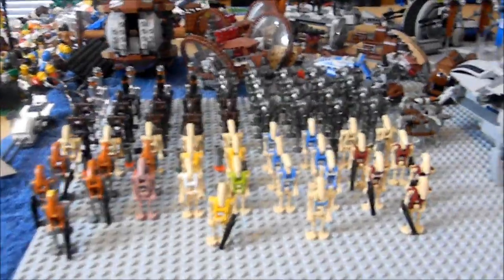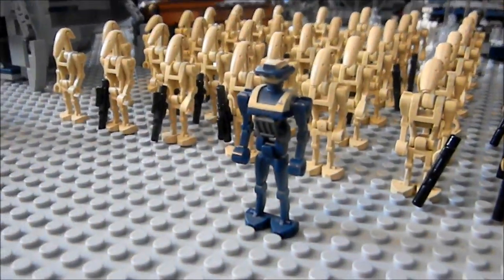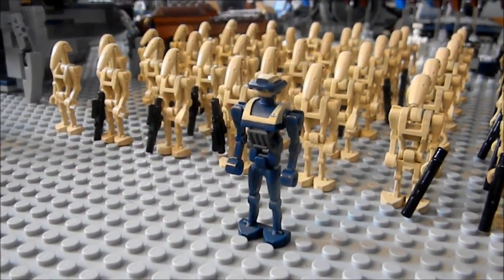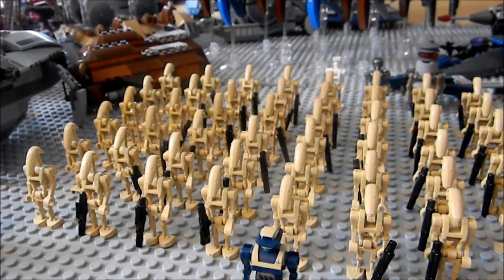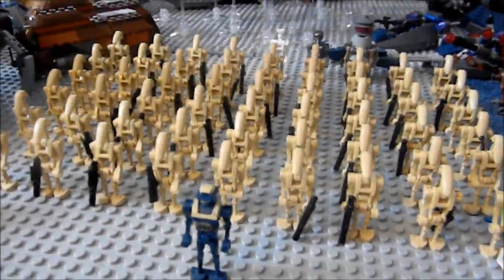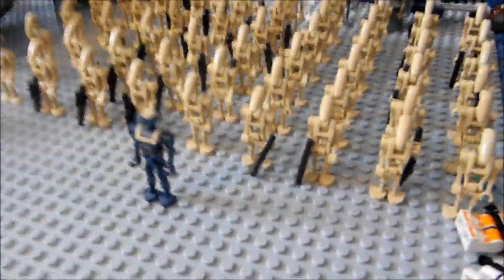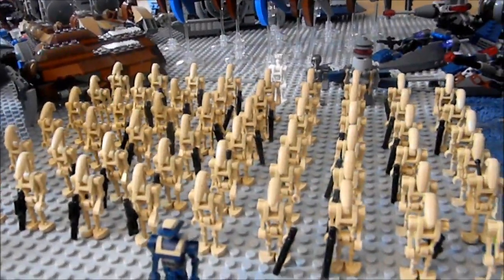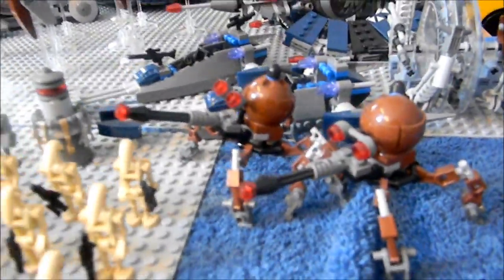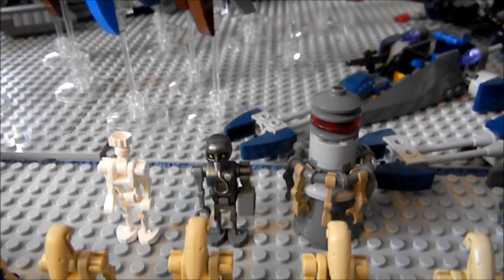That's that half of the droids — now let's go to this side. Right here we got a droid commander and he's in front of about 52 normal battle droids. Over here we got two spider droids, and right here we got our medical droids.